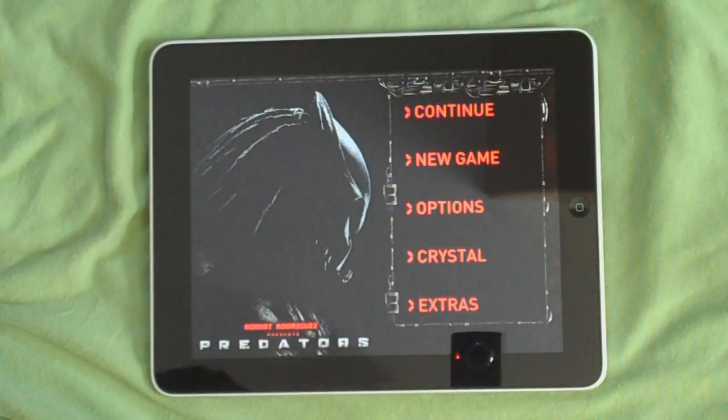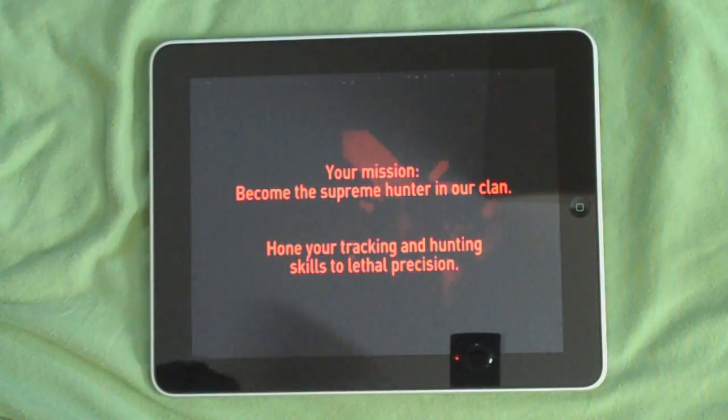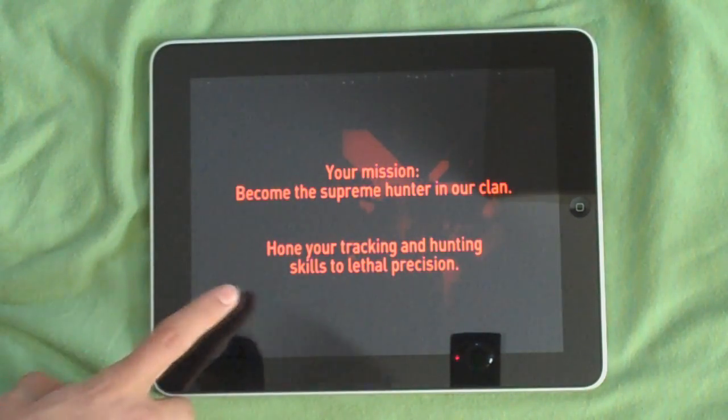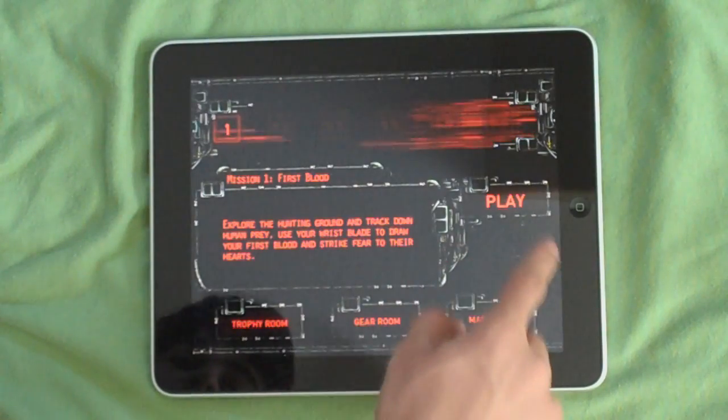I'm just going to skip this and go ahead and show you some gameplay. On the menu you have Continue, New Game, Options, Crystal, and Extras. I'm just going to go into Continue and Mission 1.